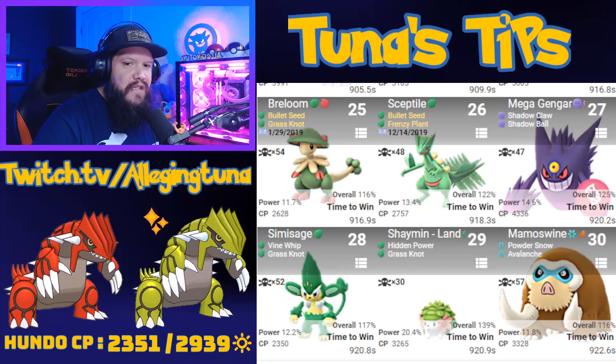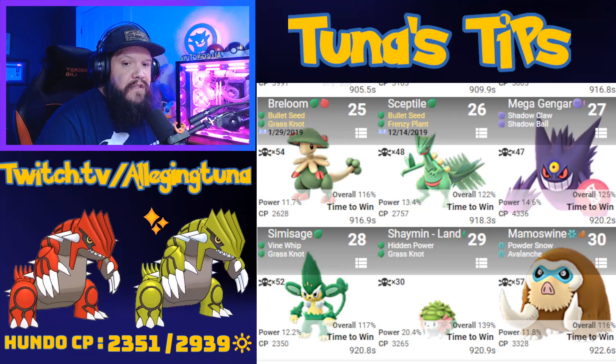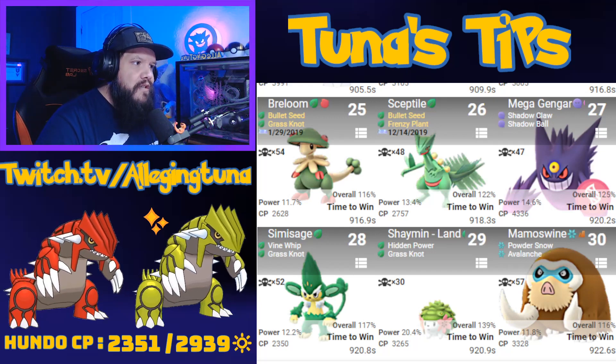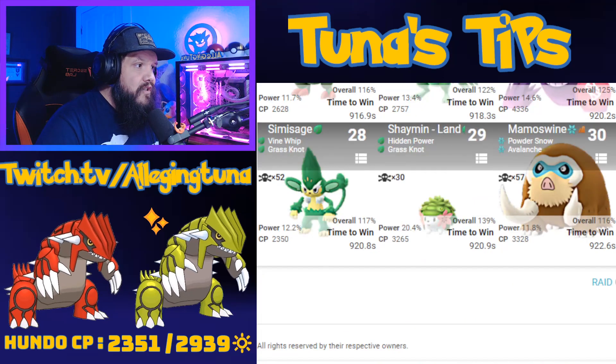Further down we have Galarian Darmanitan. The further we go down the list, the higher the time-to-win becomes, so try to use stuff towards the top of the list. But if you don't have that, these counters will work just fine — you'll at least be doing super effective damage and helping your group the best you can. Breloom, Sceptile, Mega Gengar just from raw DPS, and Simisage all the way down there.